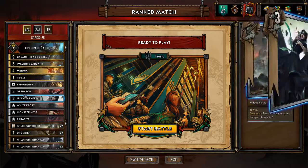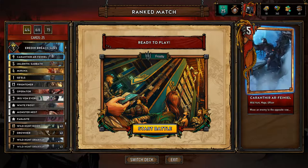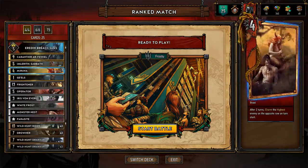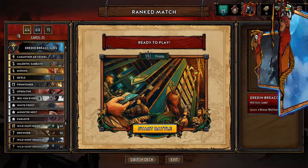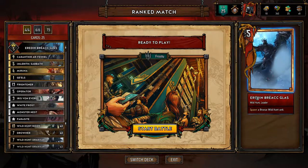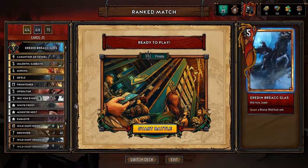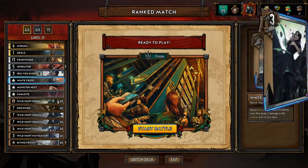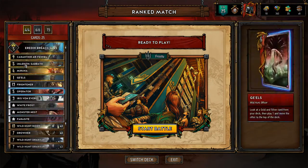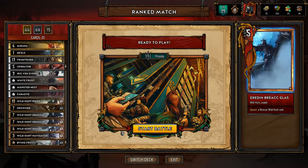So this deck uses the Wild Hunt archetype, as you can see right here. A lot of the cards have Wild Hunt. The more Wild Hunt you have, the more powerful some of the cards will react to each other. It will also use Frost, which is a hazard right here. I'm just going to show you some of the important cards; we'll go over some of the others in the game itself.